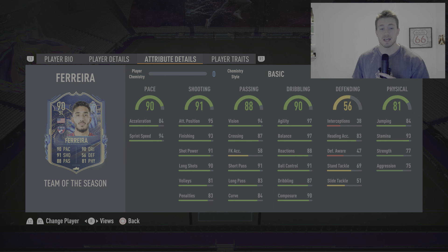Along with 90 dribbling, that's the standout for me. Really good dribbling. 56 defending doesn't really matter because he is a striker, with only 83 heading accuracy — a bit low for a Team of the Season. And the physical — 77 strength — this card doesn't look great, I'm not going to lie.